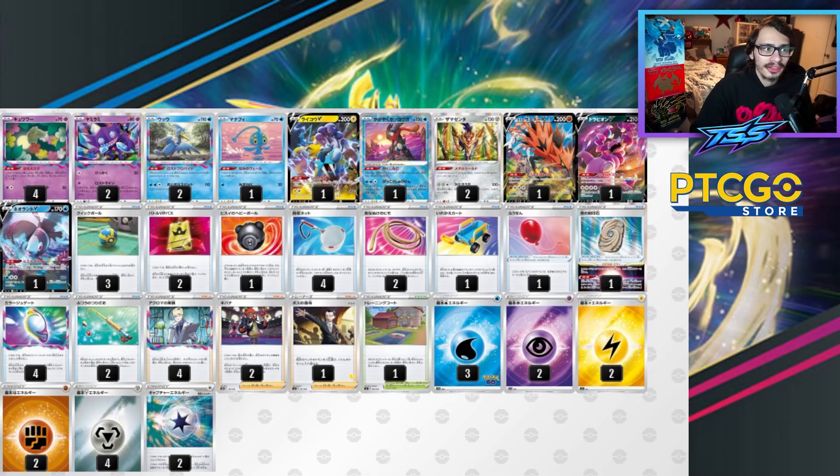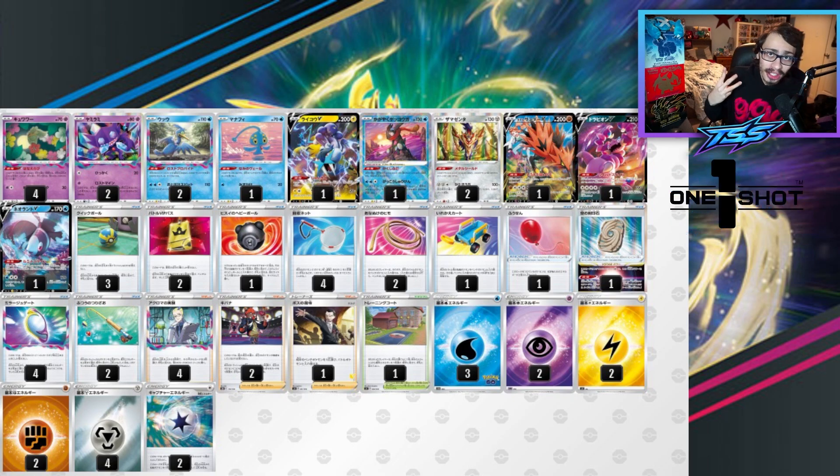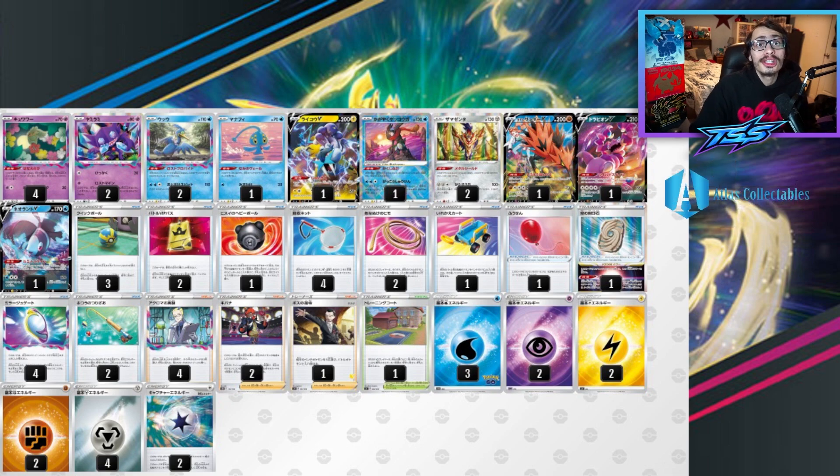The first big card that Lost Box gains with Crown Zenith is the new Zamazenta. Zamazenta has 130 HP, an ability that lets it take 30 less damage from attacks, and an attack for 3 energy — 2 Metal and a Colorless — that does 100 base damage. If any of your Pokémon were knocked out during your last turn, it does 120 more damage, doing 220 in total. You can easily power this card up using Mirage Gate and attaching for a turn.